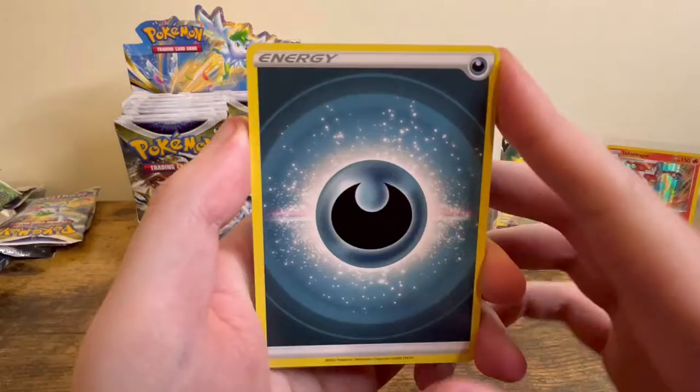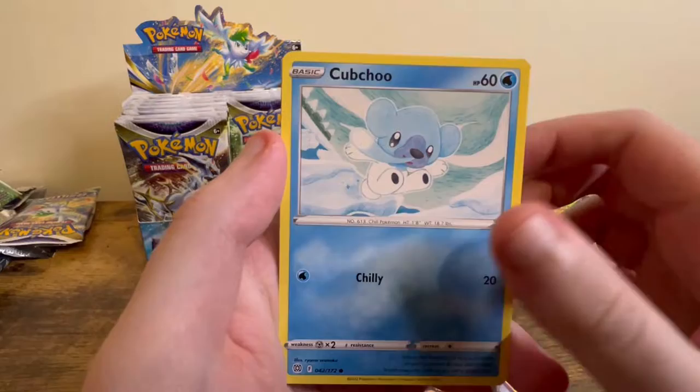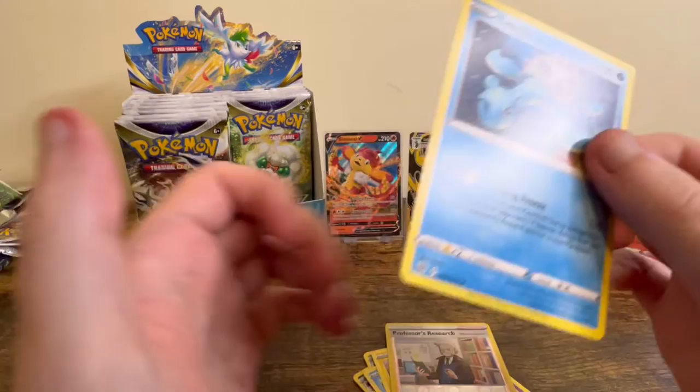We got Darkness Energy, Dusclops, Morgrem, Turtwig, Nosepass, Dedenne, Corphish, Shinx, Professor's Research Reverse, and an Alolan Raichu Rare.